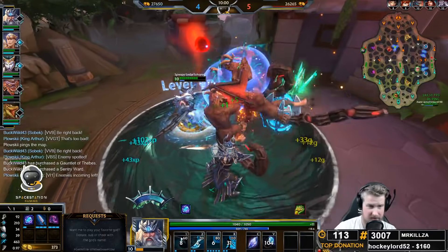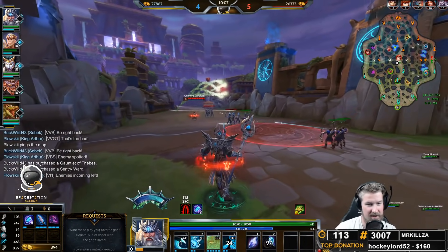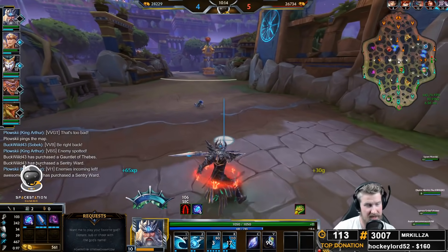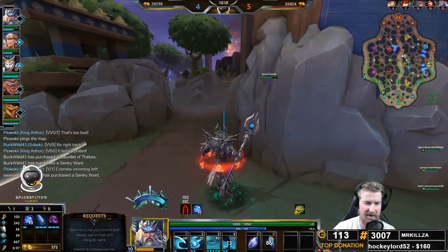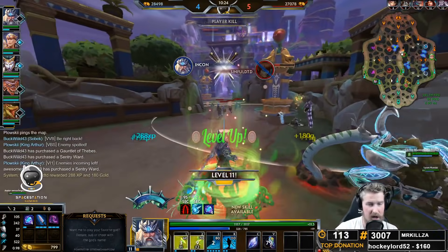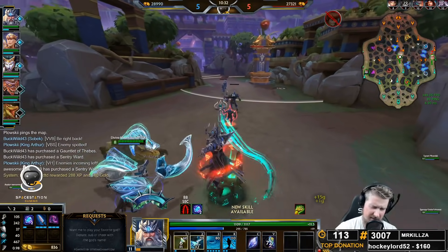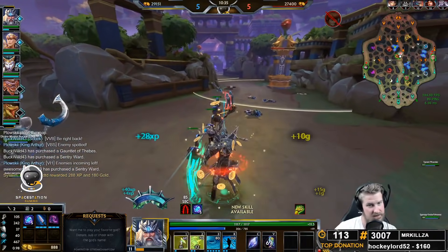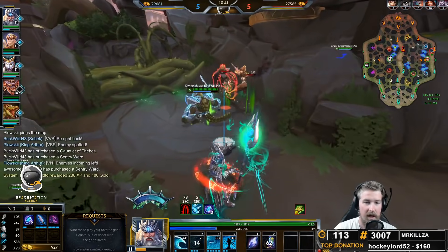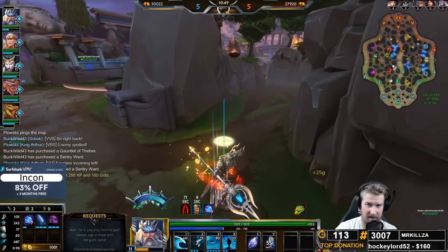For gods we like to go against on Poseidon, we like to go against gods that have a lot of movement-based abilities in their kit — but not bonus movement speed. Somebody like Scylla is an okay matchup because she has a dash. The reason we like to go against gods like Sureket who have multiple movement-based abilities, and not somebody with a CC immune ultimate or movement speed buffs, is because of our Whirlpool. Our Whirlpool is extremely effective against gods that need to use leaps because they get crippled inside it and they're just stuck.